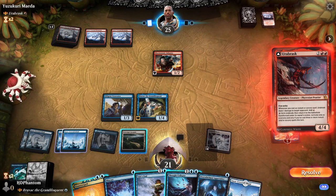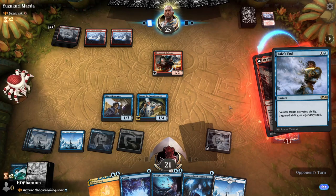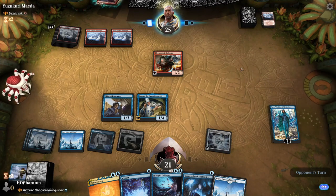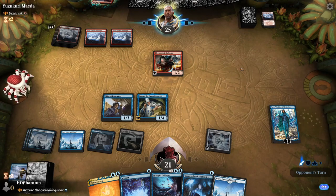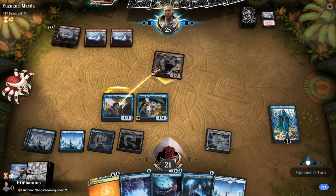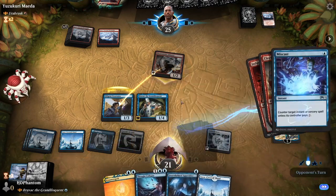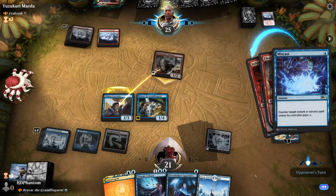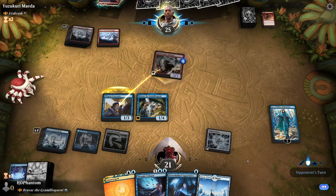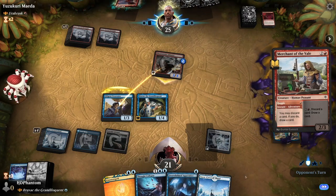There's the Urbrask. We're gonna go ahead and cast Tail's End here — this is gonna leave up Miscast, which we can protect Bruvac with. I will block to protect the Jace here. Let's keep our creature. This is fine — we lose the creature, but Jace takes no damage.